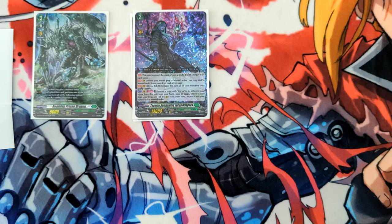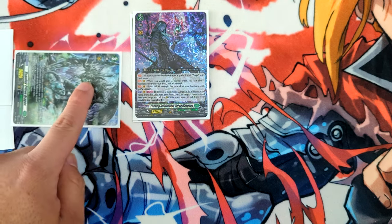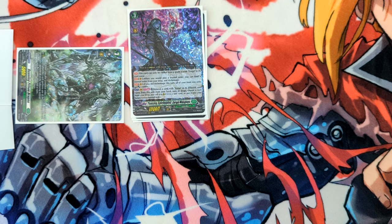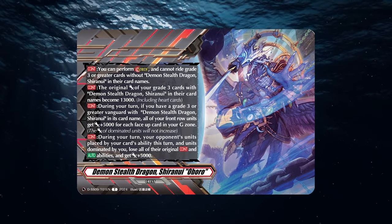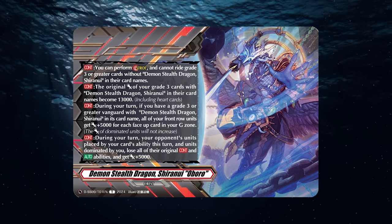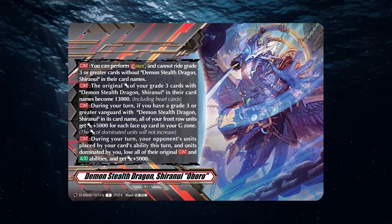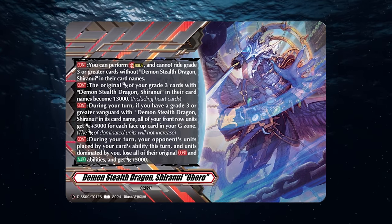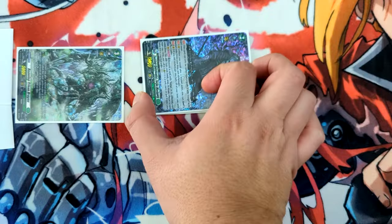Starting off with Shiranui. Shiranui is a crest deck in standard and it takes advantage of a mechanic called Domination. Domination is a skill where you're able to take your opponent's rear guards or even their vanguard and attack their units. It's almost like getting extra attacks, but without using your cards. Cards like Oboro and the crest will give power-ups to those dominated rear guards when they're attacking the vanguard, so your opponent has to guard against it — a way to get cards out of their hand or even deal damage.